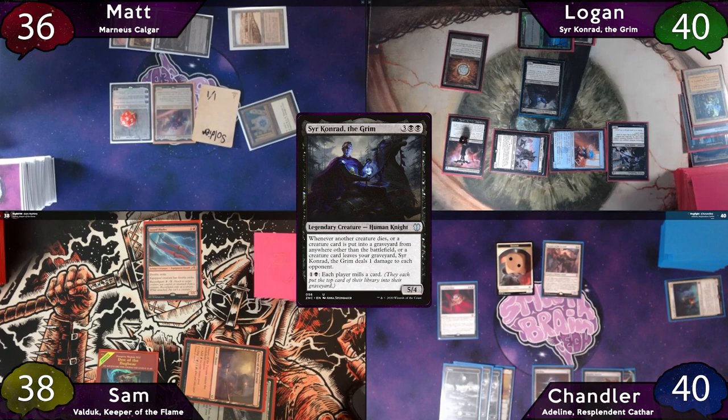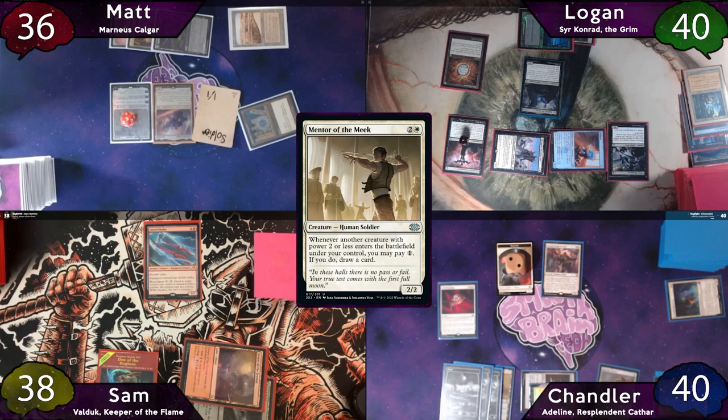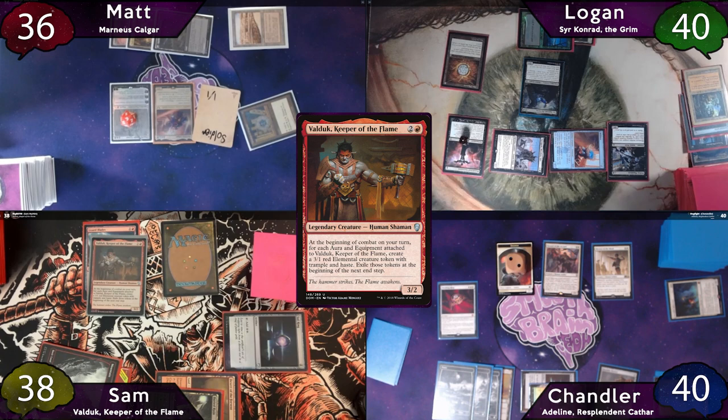Now on Chandler's turn, he and Sam both draw, and Chandler plays Windbrisk Heights as land for turn, hiding a card away. He casts Mentor of the Meek and passes to Sam. They both draw, Sam plays his land for turn and casts Soul Ring. He then casts his Commander and equips him with the Lizard Blades. He moves to combat, makes a 3-1 elemental, and swings at Logan, who blocks with his Pitiless Plunderer. The token dies, so Sir Conrad triggers, and Sam passes to Matt.